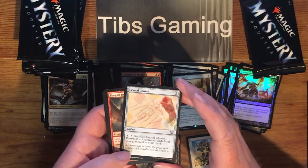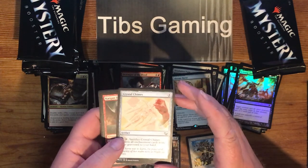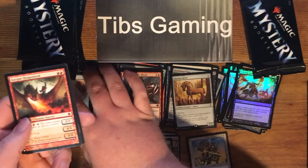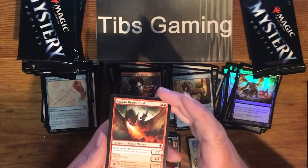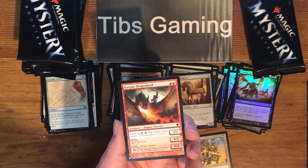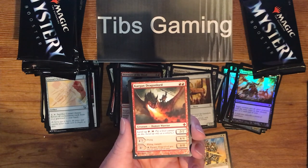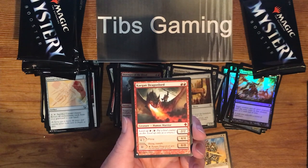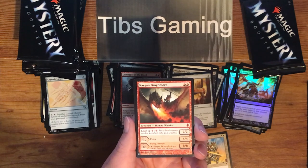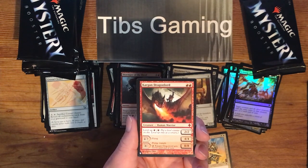Crystal Chimes — three generic for an artifact. Pay three, tap, sack. Return all enchantment cards to your hand. Another mythic — Kargan Dragonlord. Two red for a 2-2. Then you can level it up for one red. Once you get to level four, it becomes a 4-4 flyer. Once you get to level eight, it becomes an 8-8 flying trample with fire breathing — pay a red, plus one, plus zero.